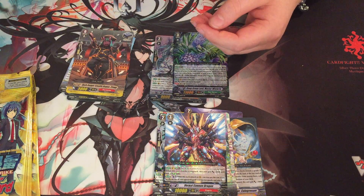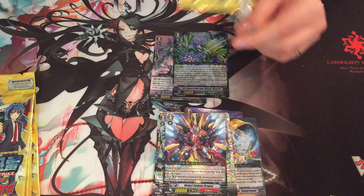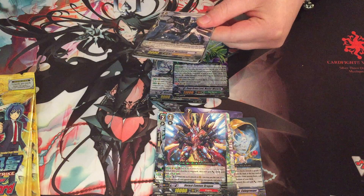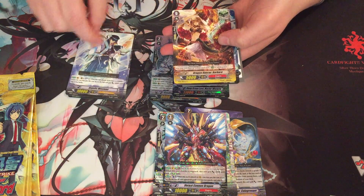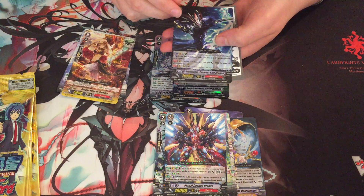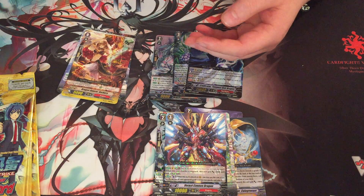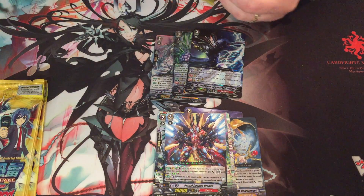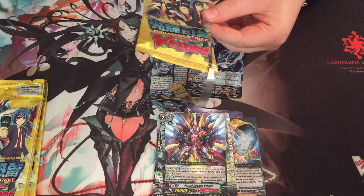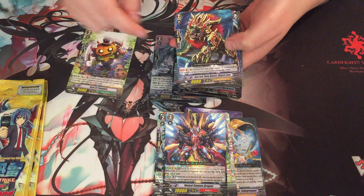Oh, I forgot about 10k vanguards - I forgot they existed. I see something shiny. It's a Triple Rare, Tempest Bolt. I think one of the lower end Triple Rares in the set. Since obviously this is an older set, a lot of the stuff is relatively cheaper. Considering it's a large set as well, so you can possibly get screwed over.